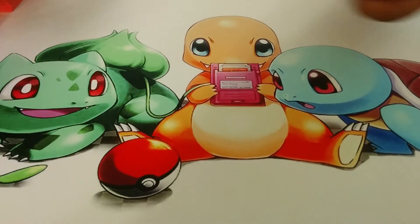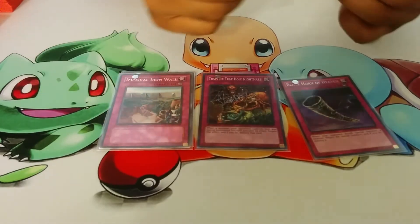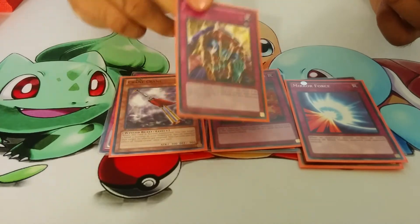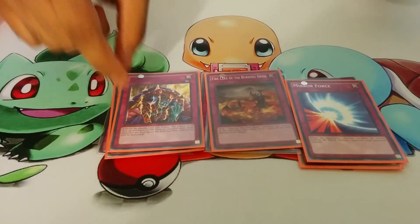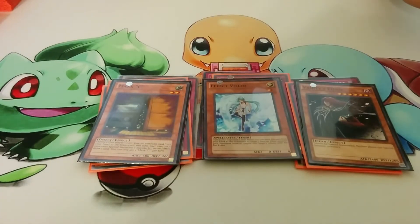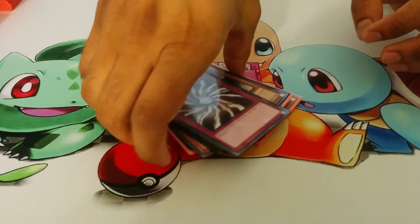Onto the side deck real quick — you have just generic stuff like Fairy Wind, Trap Tricks, Black Horn, Imperial Iron Wall, Flying 'C', Maxx 'C', Crane Crane, the other Fire Lake I was talking about, Mirror Force, and Skill Drain. Some people main Skill Drain and some don't. If you plan to side in Skill Drain, you'd have to go into Acid Golem. For more hand traps you have Maxx 'C', Effect Veiler, and Vanity's Fiend — she's really easy to summon. And then an extra Dark Hole and Light-Imprisoning Mirror.